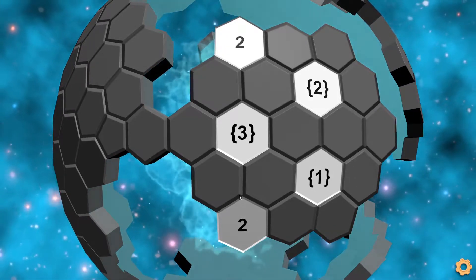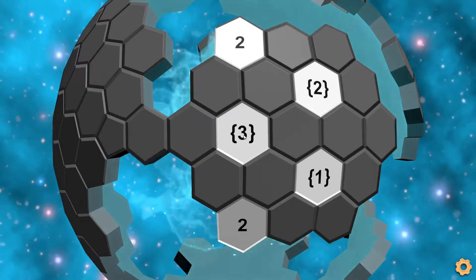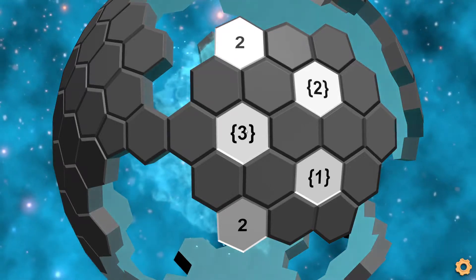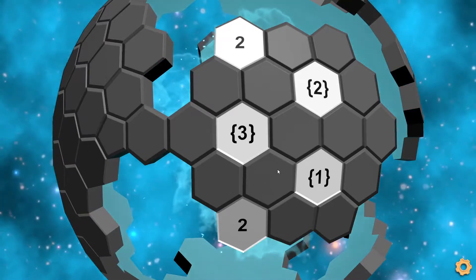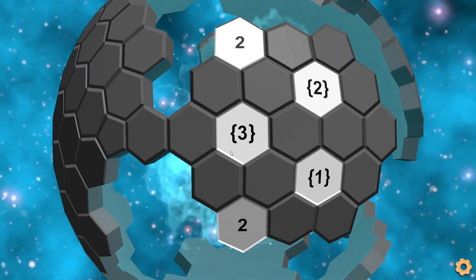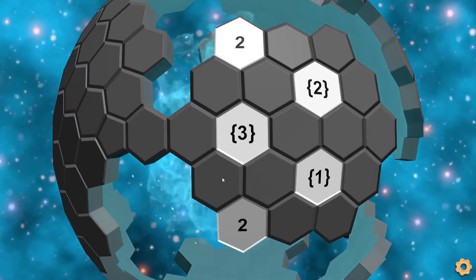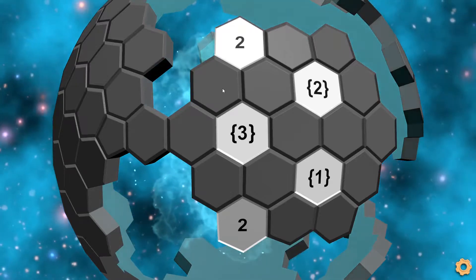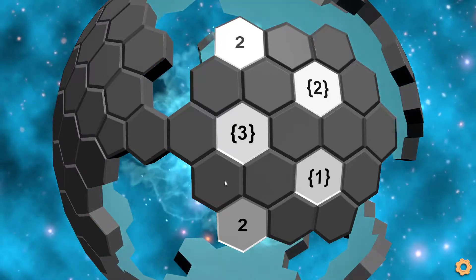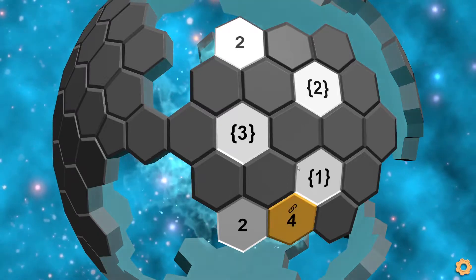So to crack into this one we have to look at this three group and these two twos here. This three group means that we can only have single tiles surrounding this three. We need to have three individual groups, which means we either have these three tiles marked or these three tiles marked. There's no other way to have three individual groups surrounding a three group hexagon. So we know we'll have either these three or these three, which means these two tiles cannot both be marked and these two tiles cannot both be marked. If both of these were marked then we would have to disconnect these two, but then we would only have one group and then possibly one more group, so only two groups total. So because of that we know we only use one tile here and one tile here, so for both of these twos we have to use these two tiles.